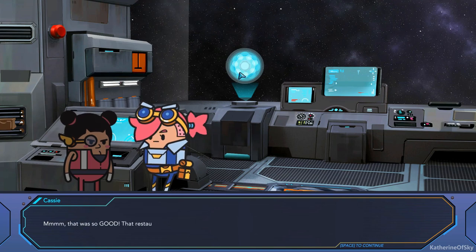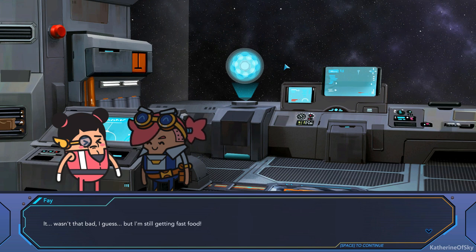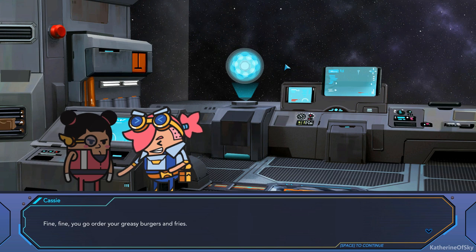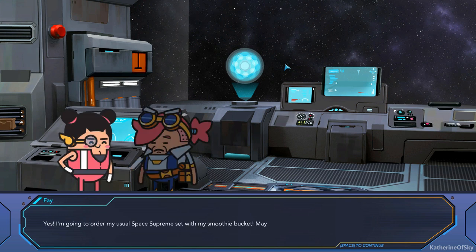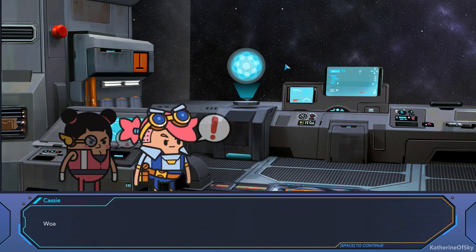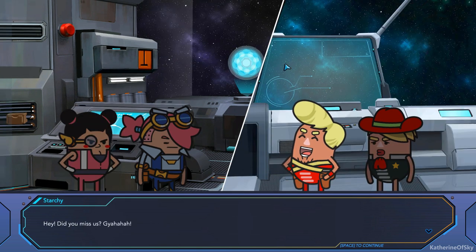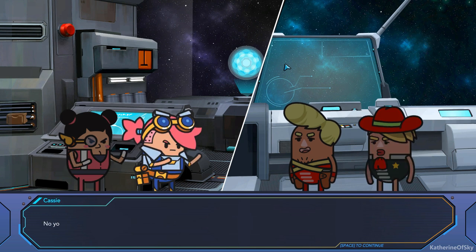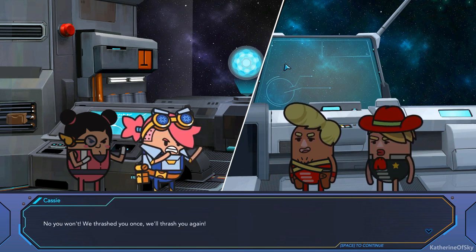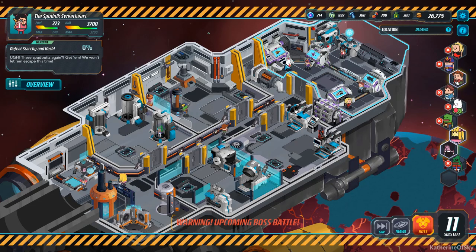"Mmm, that was so good. That restaurant was really amazing." "It wasn't that bad, I guess. But I'm still getting fast food." "Fine, fine. You go order your greasy burgers and fries." "Yes, I'm going to order my usual space supreme set with my smoothie bucket. Maybe I'll get chunky nuggets box too." "You just ate a full meal and you're going to order so much? We seriously need to discuss your diet." Whoa, what was that? It's Starchy and Hash again! "Hey, did you miss us? Haha. We'll be taking you two in this time." "No, you won't. We thrashed you once. We'll thrash you again."